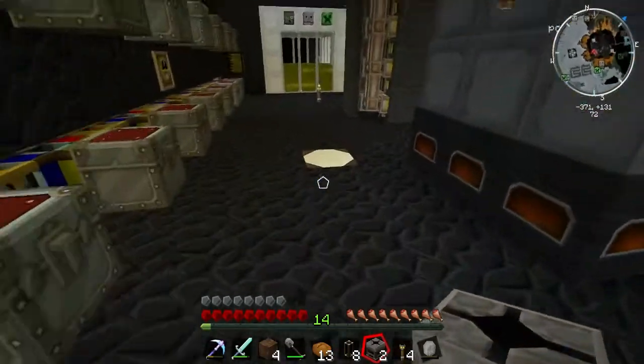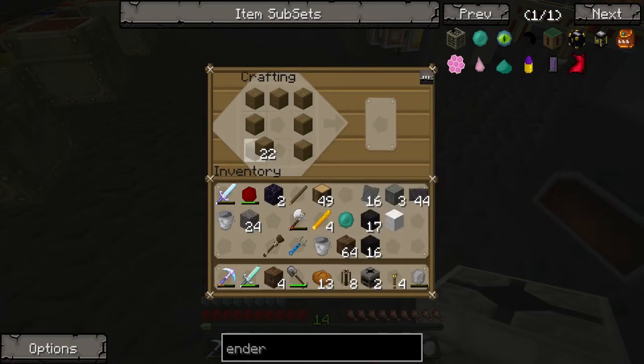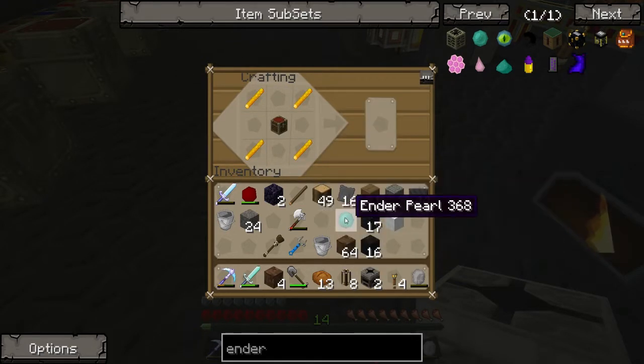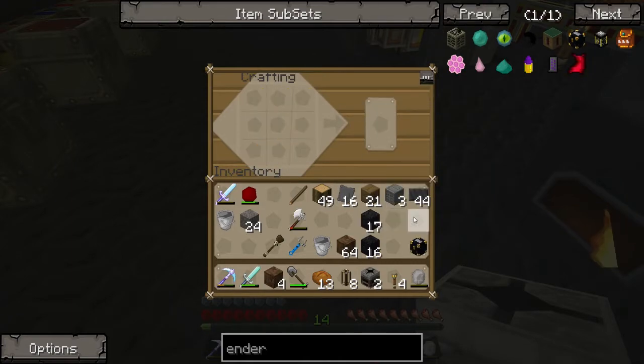There we go. Oh, we need a chest in the middle of this, don't we? I always forget the chest in the middle of it. Making everything else, I always forget the chest. So it's blaze rods, ender pearl, that stuff. And ender chest. Nicely done.